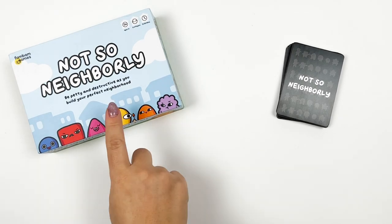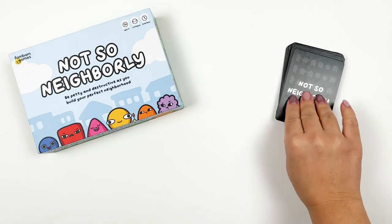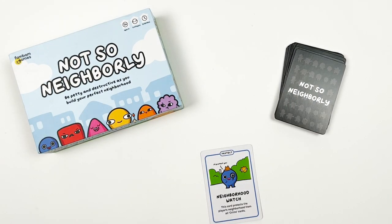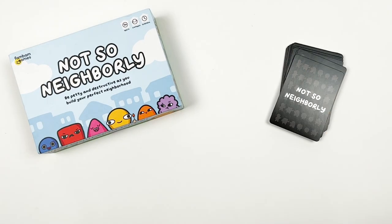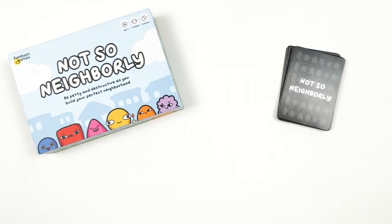The person who suggested playing Not So Neighborly goes first. On your turn, you can perform up to two actions. You can draw a card or play a card. The two actions can be the same action. For example, you can draw twice, play two cards, or do one of each. However, you can only have a max of seven cards in your hand at a time.